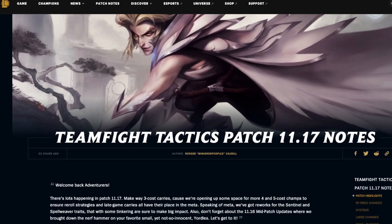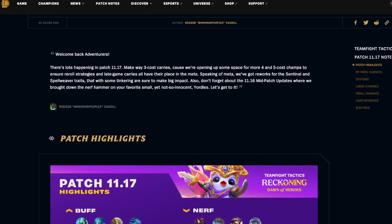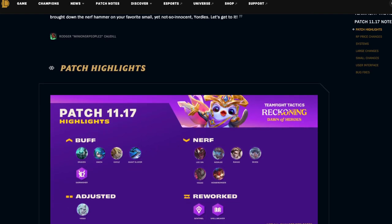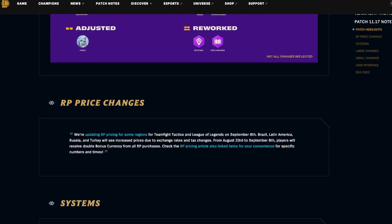What's going on guys, this is Bunny Muffins. I have the patch 11.17 patch notes and we're going to do a quick rundown. First we're going to look at the preview: they made changes to Draven, Gwen, Kayle, Giant Slayer, and Skirmishers, and then they nerfed Lee Sin, Nidalee, Rakan, Riven, Yasuo, and Heimerdinger — a lot of big guns there. After that they're going to adjust Viego and then rework Sentinels and Spell Weavers.